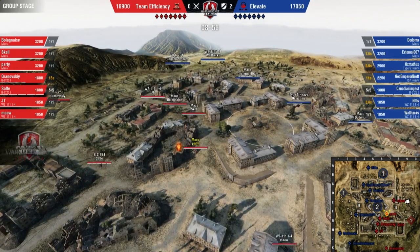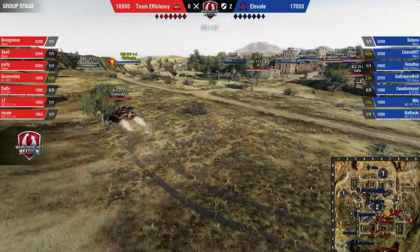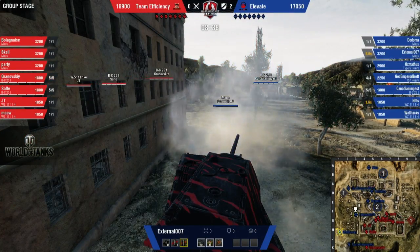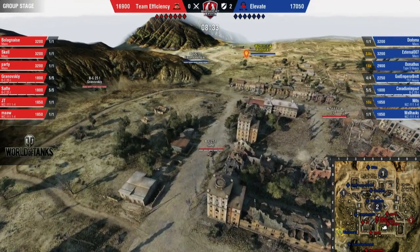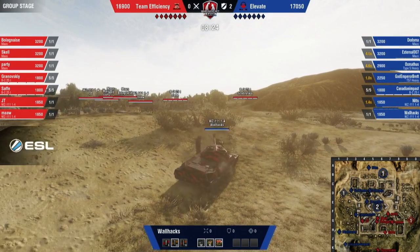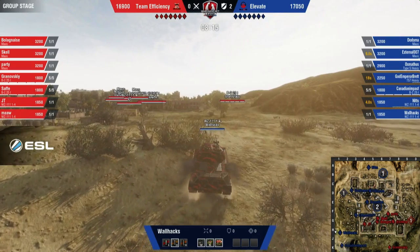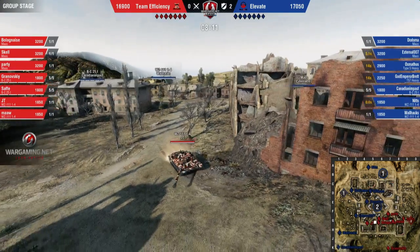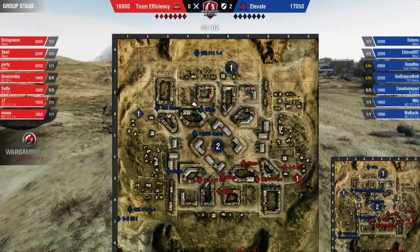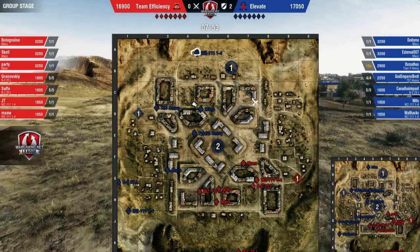So far fairly standard setup from Team Efficiency. I hope there's not going to be a K-line push — there's a WZ and a Mouse, but the T57 is relocating. I don't think a K-line push is something that Efficiency will pull off effectively, as there will just be too much fire available from Elevate. They could prove me wrong, but I just don't feel like it's going to work out. I think they spotted out Walhax and decided to back off. We're looking at the viewpoint of Walhax as he's covering the H-line looking towards Safey's area. Bolognese and Skell backing off in the middle, JT moving across right beside External 007 but not close enough to spot him.